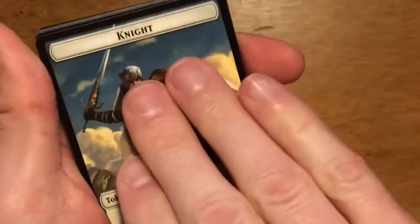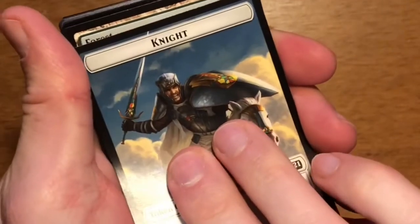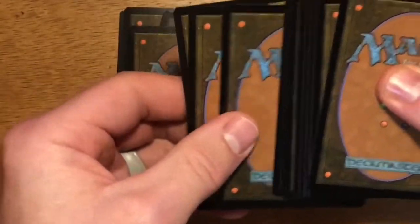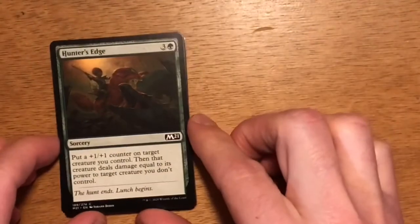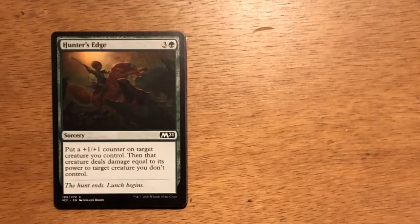Let's see — do we have a foil in here? Yep. Okay, so land, foil, rare, 3 commons, rare, foil, land. All right, first card out of the pack is Hunter's Edge. Four mana, three and a green sorcery. Put a plus one plus one counter on target creature you control, then that creature deals damage equal to its power to target creature you don't control.